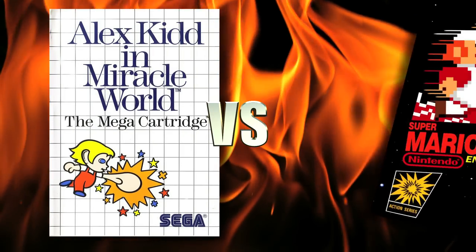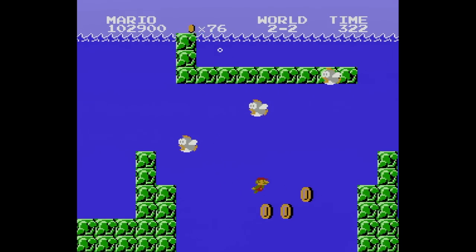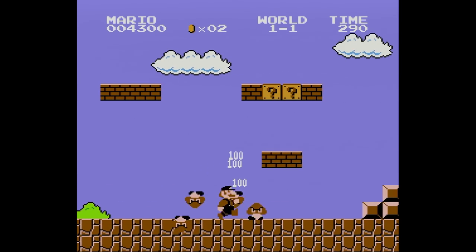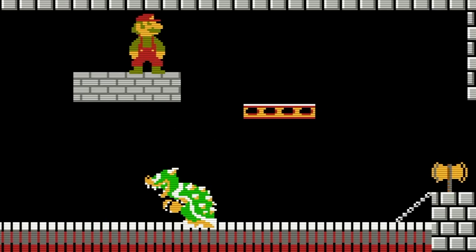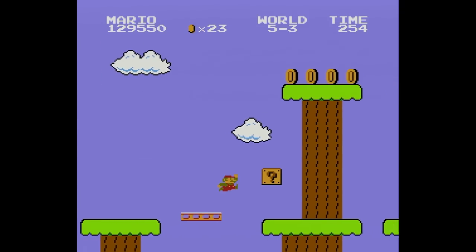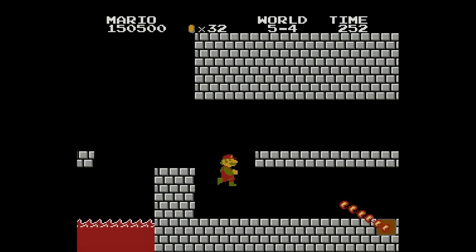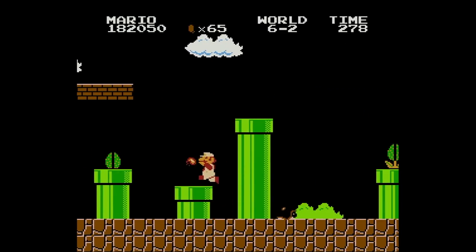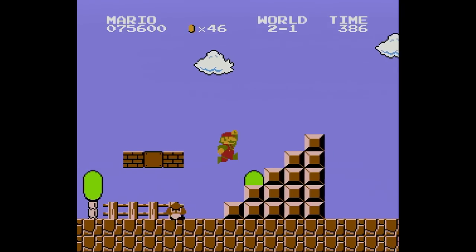Alex Kidd in Miracle World versus Super Mario Brothers — which is the better game starring the system mascot? Mario was a juggernaut for Nintendo, selling systems left and right and owning the home console market. You play as Mario on a quest to save the princess from King Koopa, aka Bowser. Along the way, Mario runs, jumps, and kills enemies to make it to the goal of each stage. At first he feels like he controls very sluggish, but once you play the game a few thousand times, you won't even notice it. Each world has four sub-levels, with the fourth ending in a boss fight with a Bowser impersonator. The Mushroom Kingdom has levels ranging from normal platforming above and below ground to levels with lots of swimming. The game is pleasing in the graphics department and has some really good music.